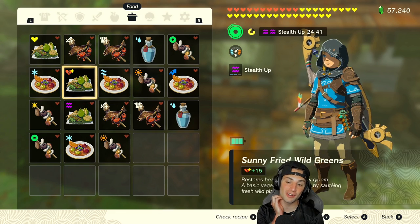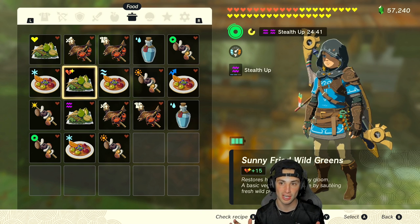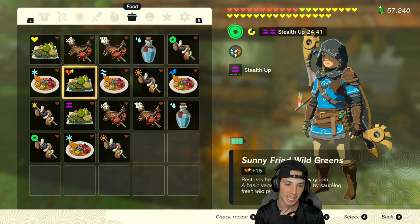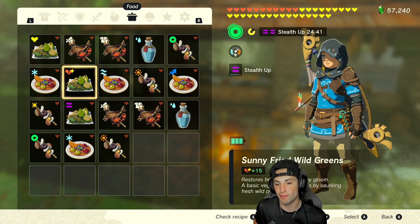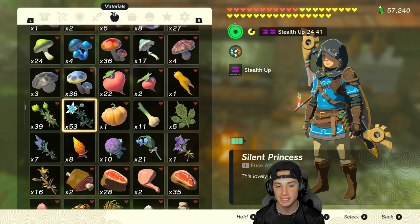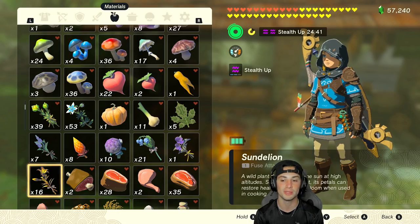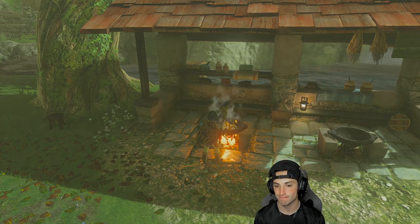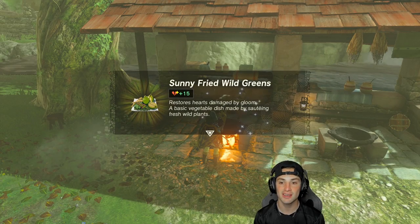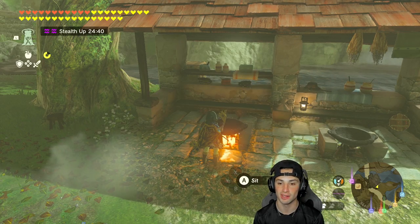Next we've got gloom recovery. When you touch the gloom it depletes your hearts and you cannot get them back — this recipe actually grants you those hearts back. It's the Sunny Fried Wild Greens. It's pretty simple but requires Sundelions, which are kind of tough to get. All you need is five of them — throw them in a pan and there you go, Sunny Fried Wild Greens.